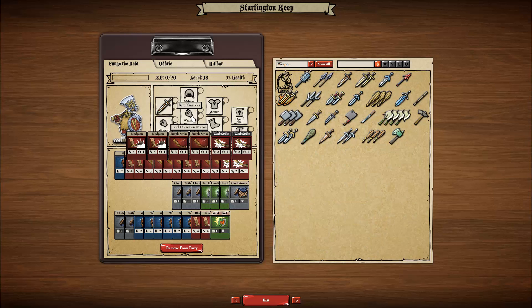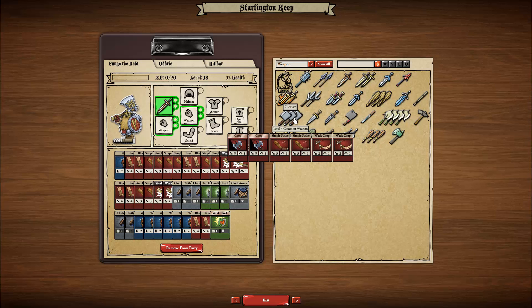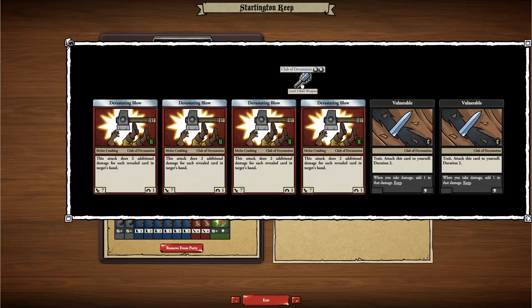If I click on that slot, I'm now filtering my giant item collection just into items that fit into that slot — in this case, weapons. I can click on any of these weapons to see more clearly what kind of cards come from it.